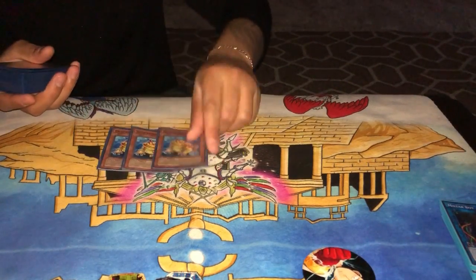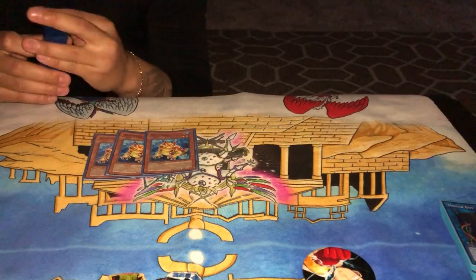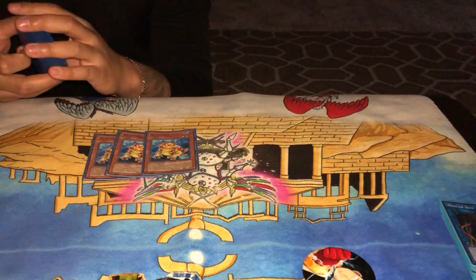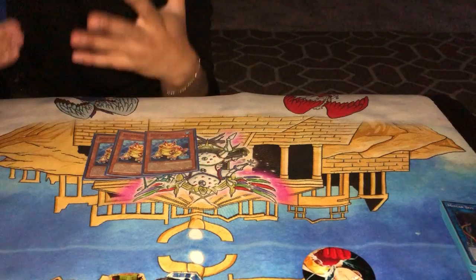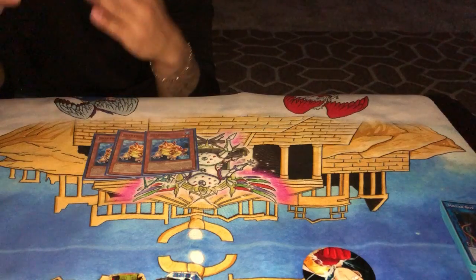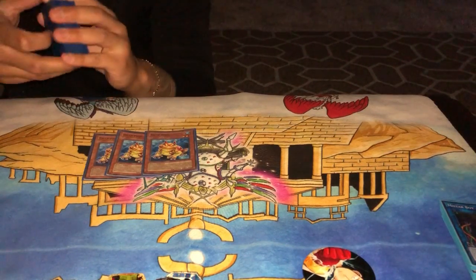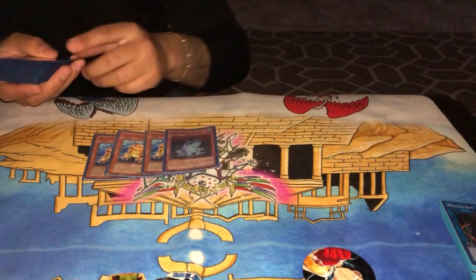Let's start off with the monsters. We have three copies of Swap Frog. Swap Frog is absolutely your best starter play in the deck in the form of a monster. It accelerates the progression and tempo of your deck immensely — on an exponential scale. It's ridiculous how much faster the game gets once you resolve a Swap Frog, because it just kind of says 'I'm gonna kill you next turn and you have to be ready for it.'